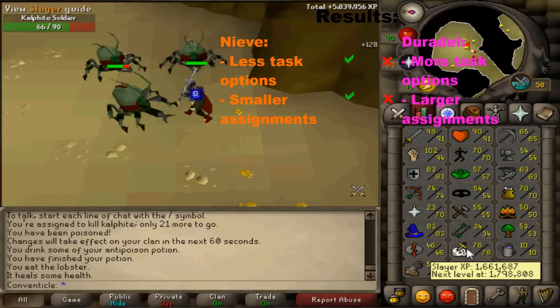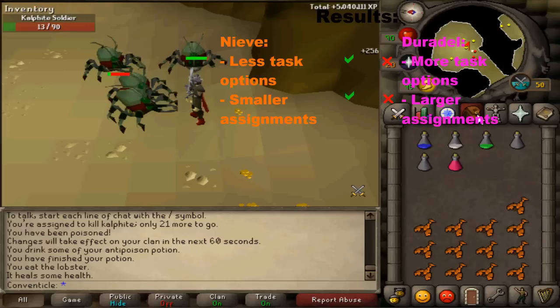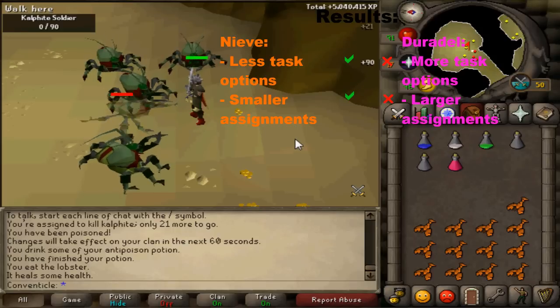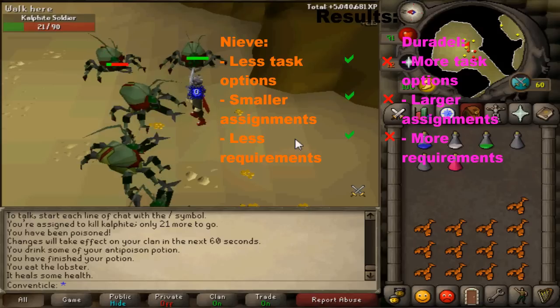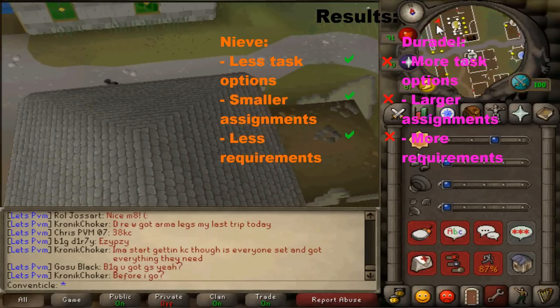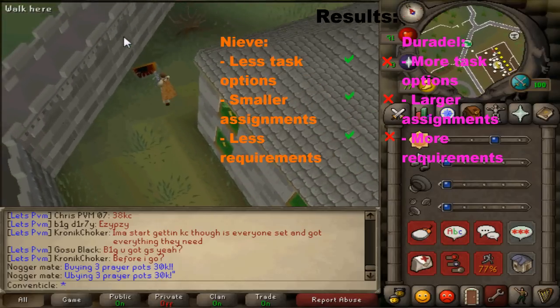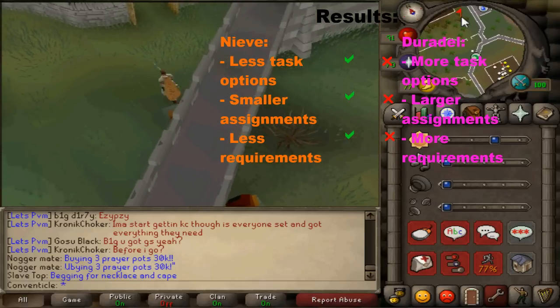The next thing is smaller assignments with Nieve. This is usually a positive for me because I usually get sick of a task after killing a little over 100 of them, and Duradel can tend to assign you like 199 of a really bad task, which can be rough if you don't have points to skip it. Nieve also has less requirements — you only need 85 combat for Nieve, while Duradel requires 100 combat and 50 Slayer. For Duradel you also need the quest Shilo Village done, and for Nieve you technically don't need any quests, though you may want the Tree Gnome Stronghold quests done to use the Spirit Trees to get there efficiently.